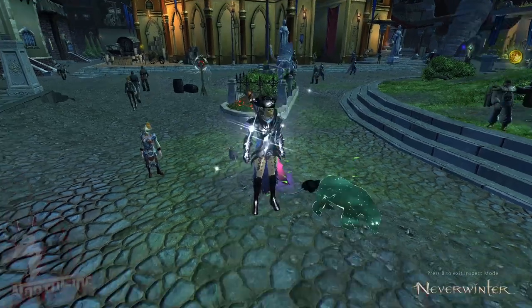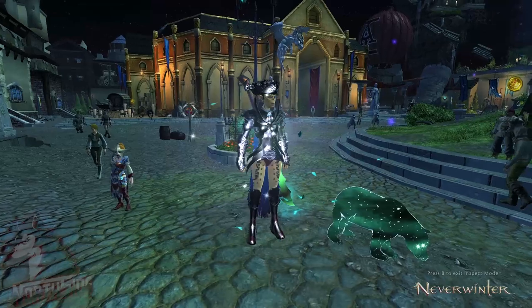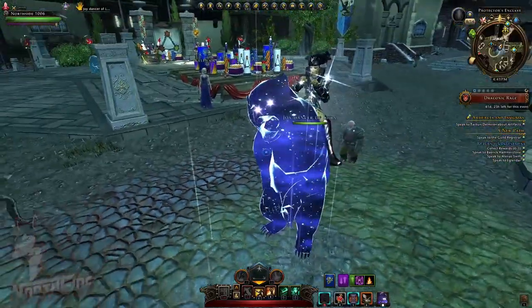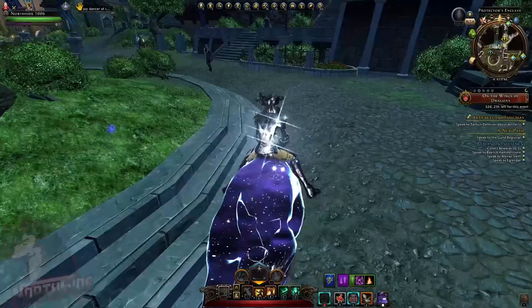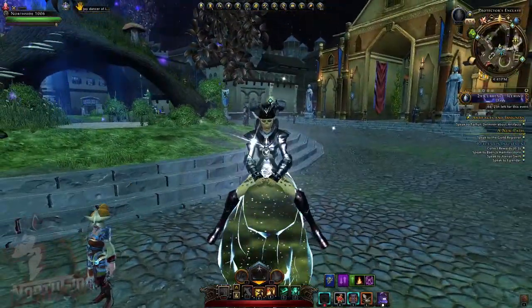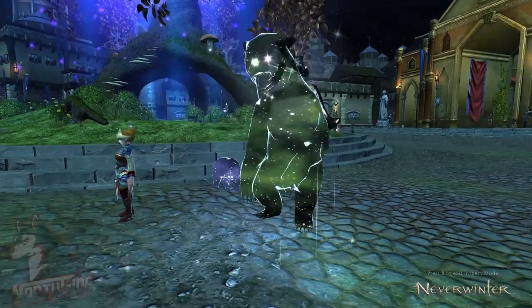Here he is — it's a little bear, and it looks pretty cool. So in summary: run around Protector's Enclave, pick up the fireworks, and you're good to go. There's really nothing much more to say — that's it. If you have any questions, shoot me in the comment section. Shout out to my channel members, and Nordzade is out!